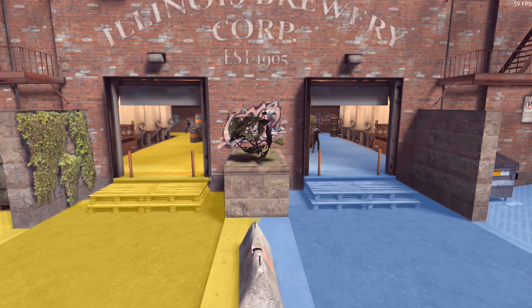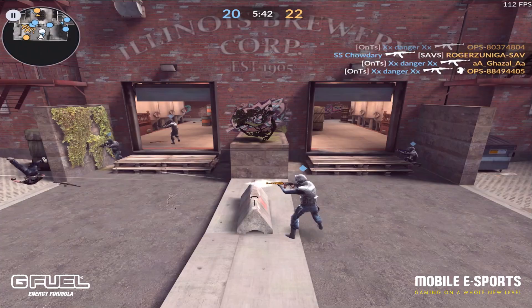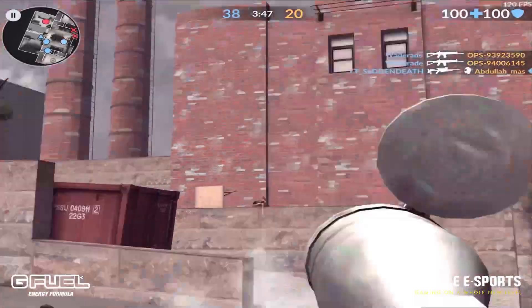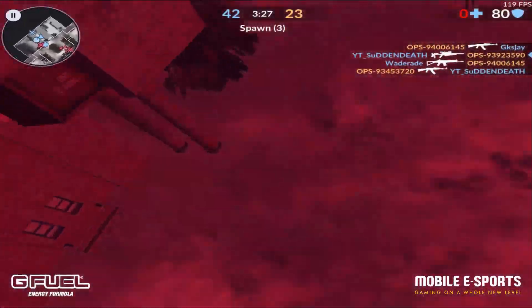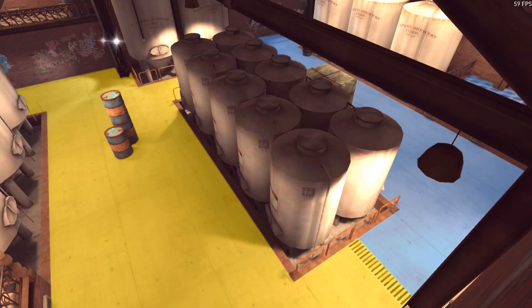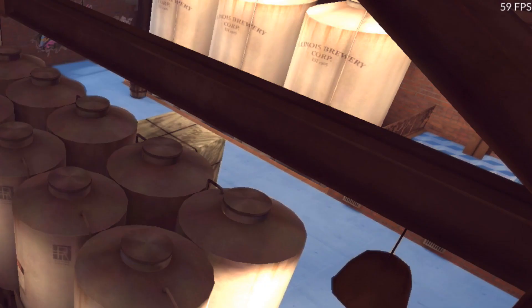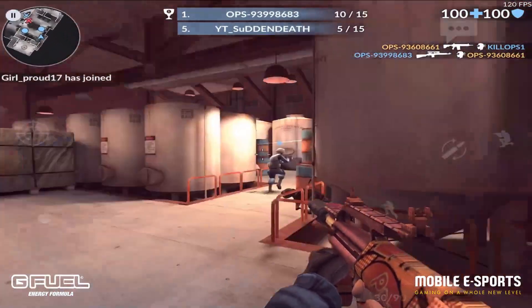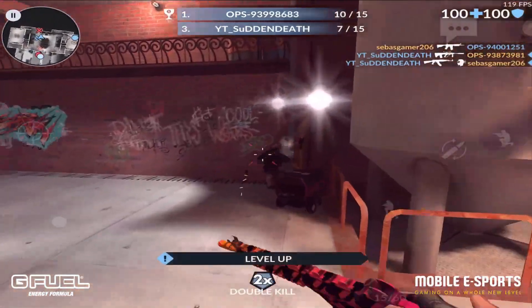Moving on to the dual entryways — there are constantly players coming in and out of them, and usually there's a good amount of gunfire being shot through or out of them. In my experience, hanging around the dual entryways for too long is going to get you shot. Not really hanging around anywhere on this map for too long is going to get you shot, but this is especially true for this part of the map. Moving into mid-map, this is where most of the action is going to take place on Brewery. Players typically come off spawn through the top left and top right of the screen here, and there are multiple places to get out of spawn, but this is the most typical way players will exit.